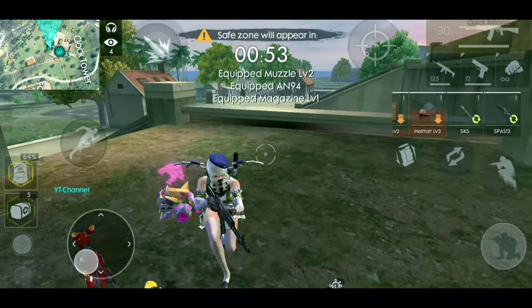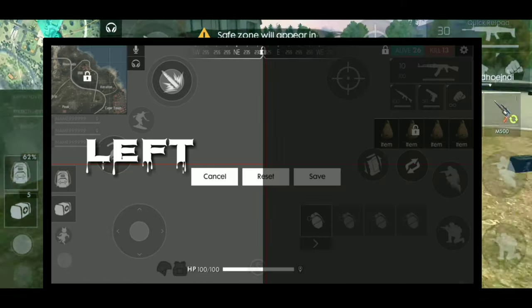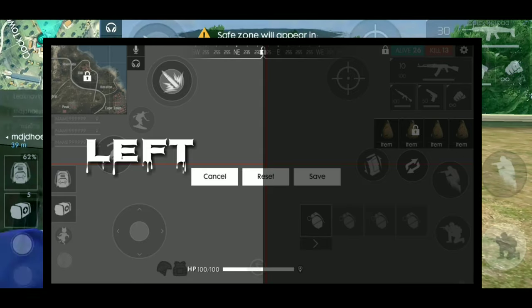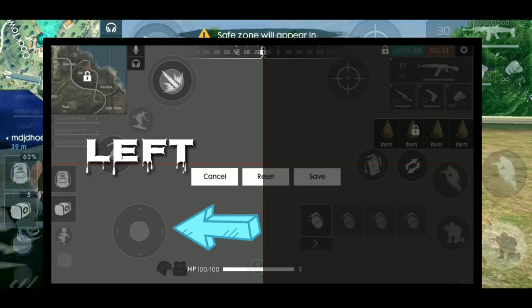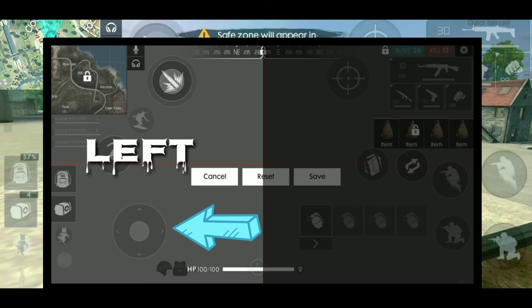Now we go back into the custom HUD setting setup. If you see the screen, there is a red line that divides it into four sections. The left side is divided into two sections — that side is for the moving button or analog button that moves your character. This is the reason why your moving button drifts over your fire button setup in four-finger control during your game.